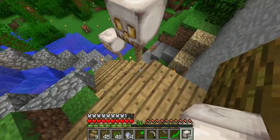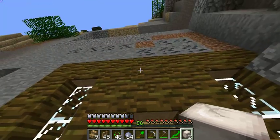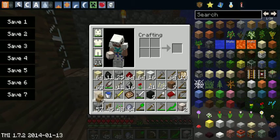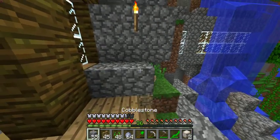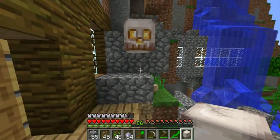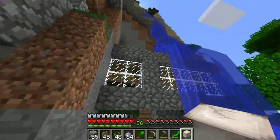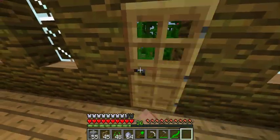That looks interesting. Maybe we'll have some cobblestone here, get rid of this torch, and have a skull lantern there instead. And maybe one here — okay, that looks good. So now our house looks nicer.